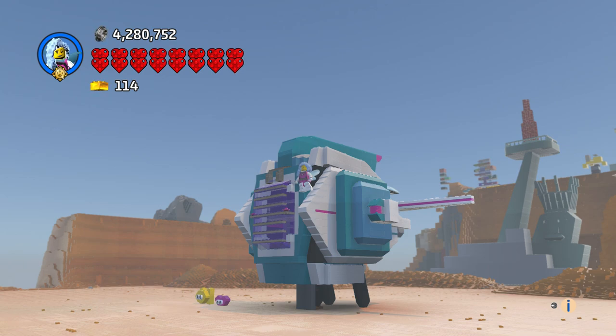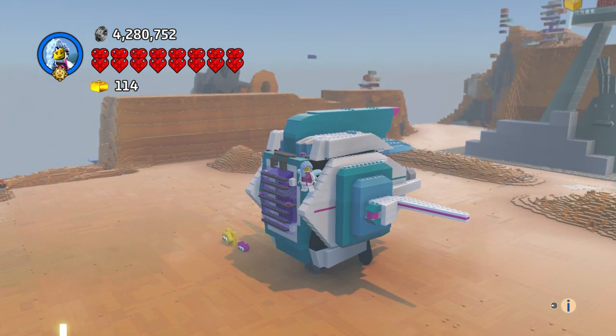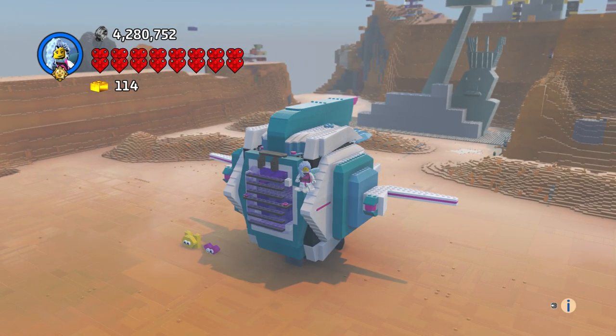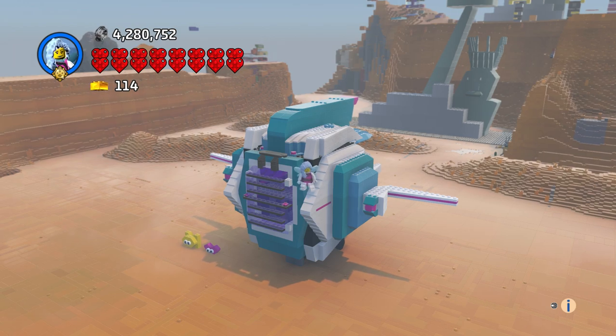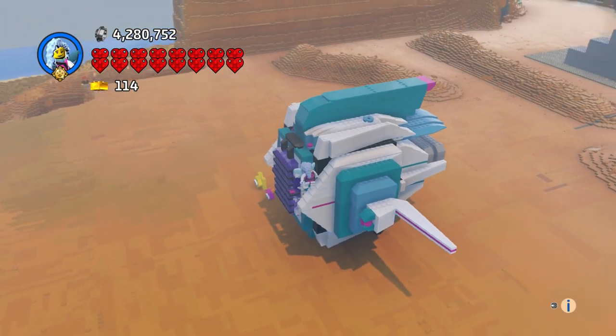I got a door in the back so you can go in it. This thing came out awesome. For the wings, they had an angle for the whole wing and I tried putting it there but it just made them look fat, so I did this instead and that came out awesome.